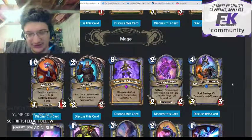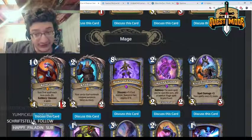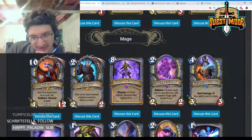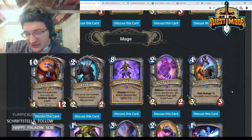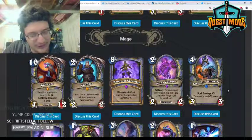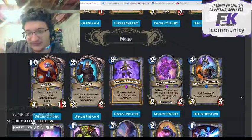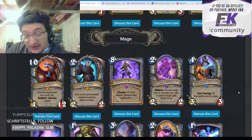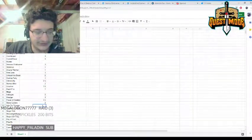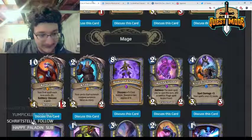Kirin Tor Tricaster — four mana with spell damage +3, but your spells cost one more. Spell damage +3 is a very powerful effect, but the cost increase is a big deal. You're likely only going to cast one spell with it. You could play Frostbolt into Ice Lance for 13 damage, but I don't really see this seeing a ton of play. The cost increase is pretty rough; giving it a 2.5.